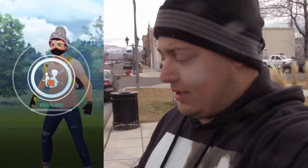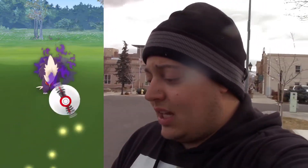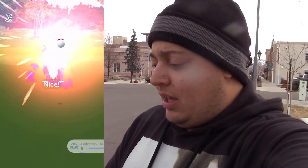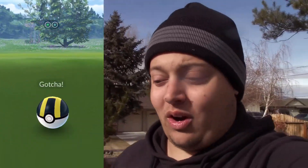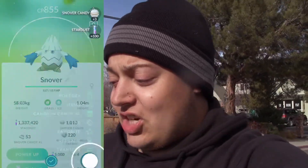We finally found a Rocket Grunt that has a Shadow Stunky — we need that for the collection challenge. Let's tap on this, catch it, and then all we need is the Shadow Snover. That's 8 out of 9. I don't think Snover is going to be easy to find as a shadow. It's been over a week and we finally have a shiny — it's shiny Snover! Okay, I'm not mad. It's not the first time I got a shiny Snover, but it is a shiny. It would be nice if it were a Shadow Snover since that's the only one we need for the collection challenge, but we did get a shiny.